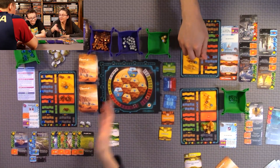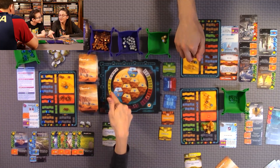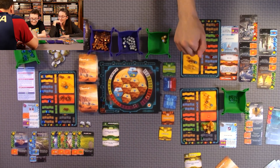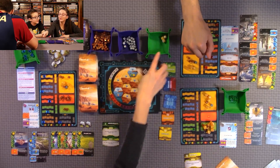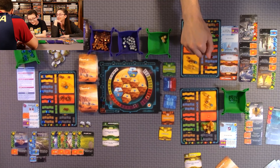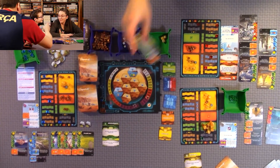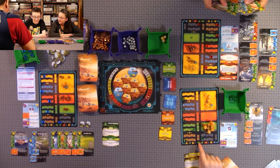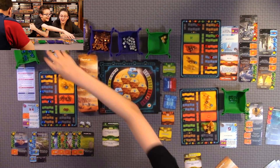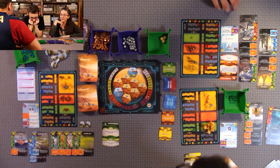Players are debating whether to trade in excess plants for forest tokens. The advice is: don't wait too long — you need to trade them in to get victory points. Every time you buy a forest token you gain one TR. We're running out of the yellow token supply so it's time to act.